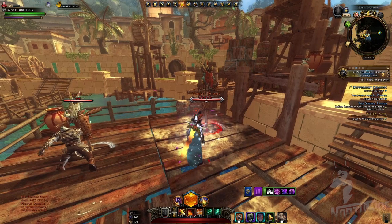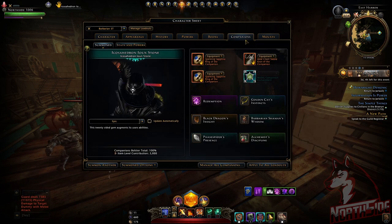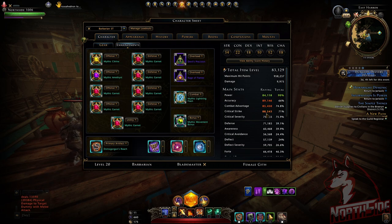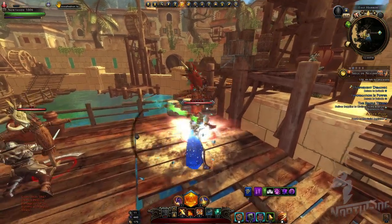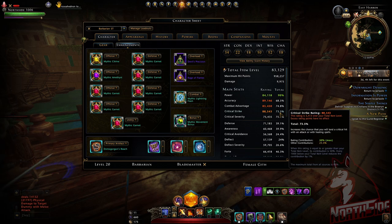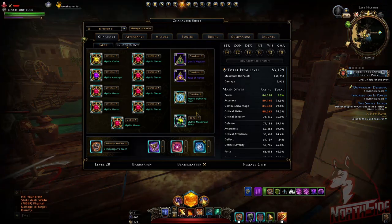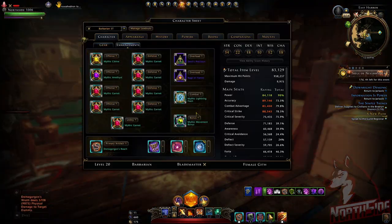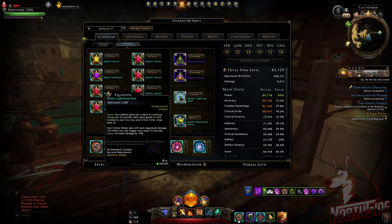When we strike a target, we should be gaining 7.5% accuracy and 7.5% critical strike, which is really cool. If you set companions up correctly, you should be capped on critical strike easily, which will impact your critical severity. I hit it, I crit it. You can see 68% increase here and 73.5% increase in the other section. It can stack three times, so if we keep hitting the dummy, critical strike keeps rising — maximum stack three.